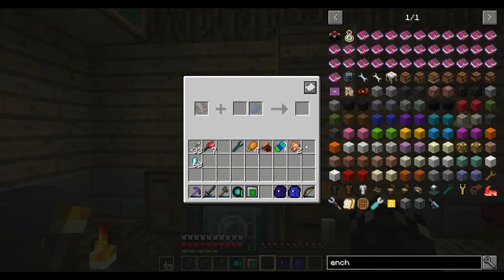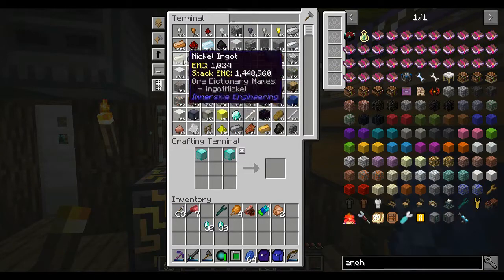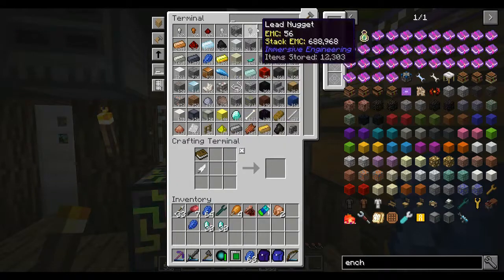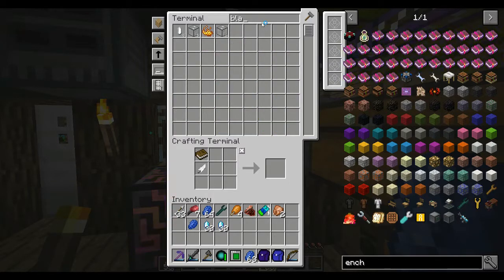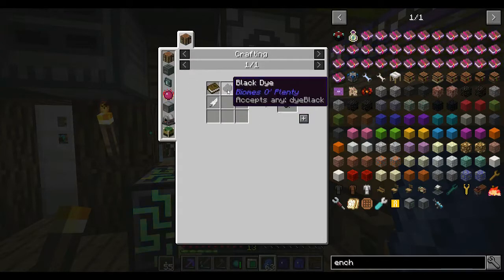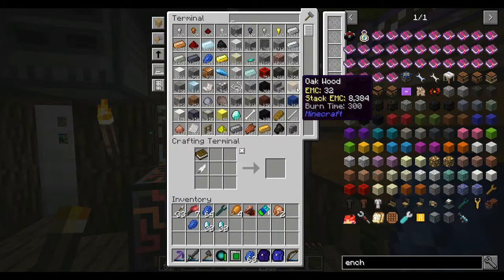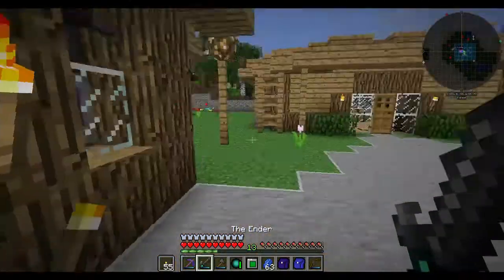So we're going to need a bunch of ender crystals - got them. A bunch of lapis - got some of that. Book and quill is the next thing. So we're going to need book and quill. That's lapis. And the ink - black dye. I'm a little low on black dye. I need ink sacks, or black dye as I said.